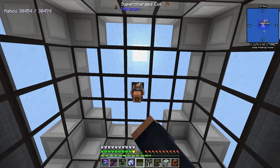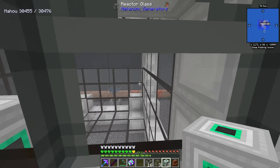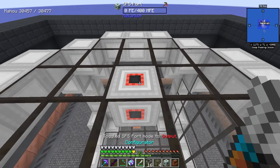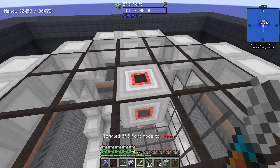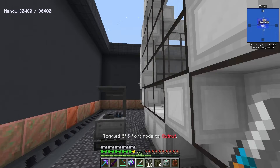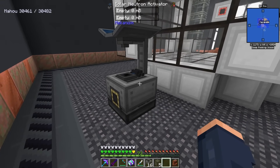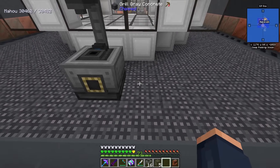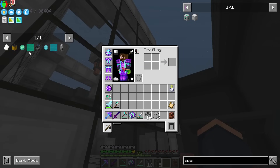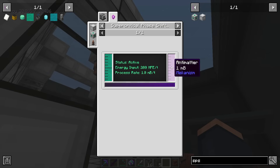I want to place my supercharged coil up top, and then replace that with an SPS port. One SPS port goes here, one in the back, and one on top. We can use our configurator to change these — this one is going to be an input for power, and on this side, it's an output where we're receiving our antimatter. On the back, this is where we're sending our waste. I also put a solar neutron activator here because we may end up having more than one.